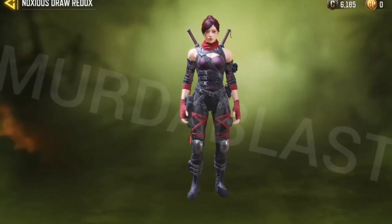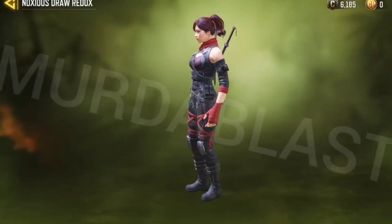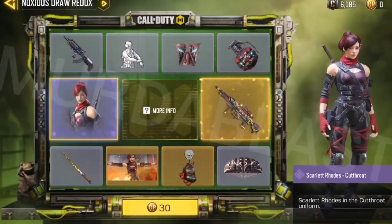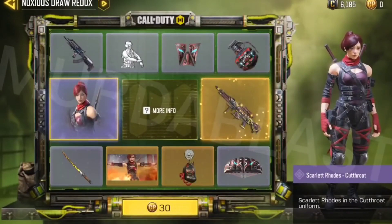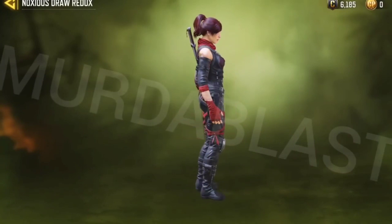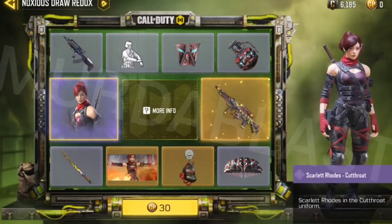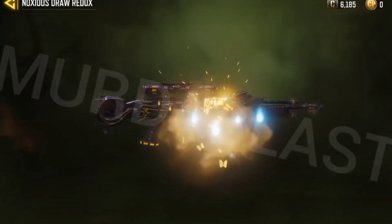Here we have another lucky draw with a girl skin — Scarlet Rods Cut Throat. It doesn't look exactly like the Scarlet Rods but it is, so I'm just going to call it Scarlet Rods. It looks like a badass karate girl with two katanas on the back — very cool looking, very badass. I really like this a lot.